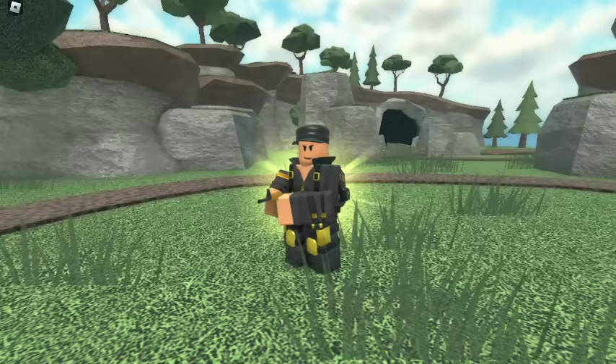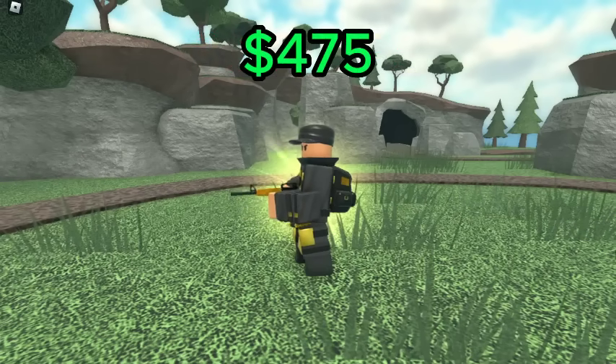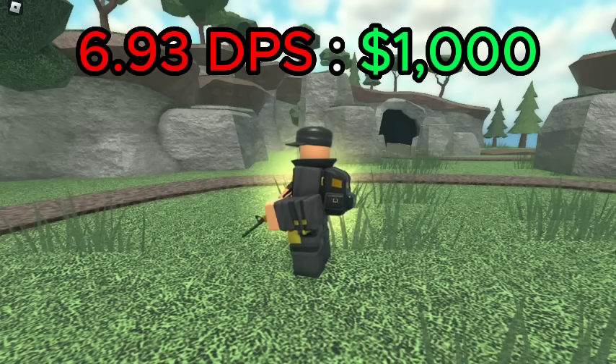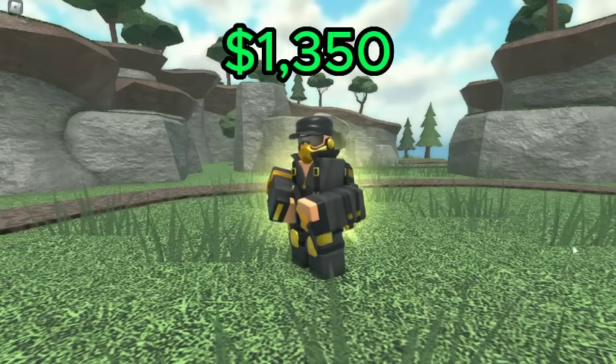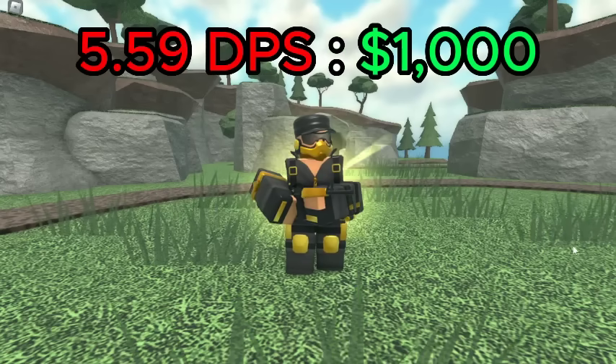For the Golden Soldier, the best value is level 0, which has a DPS of 3.29 for a total of 475 cash, giving it a DPS cost ratio of 6.93 DPS per 1K spent. If you want hidden detection, level 2 is the best, which has a DPS of 7.54 for a total of 1,350 cash, giving it a DPS cost ratio of 5.59 DPS per 1K spent.